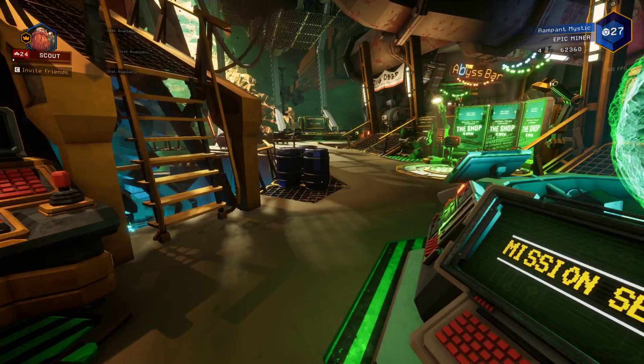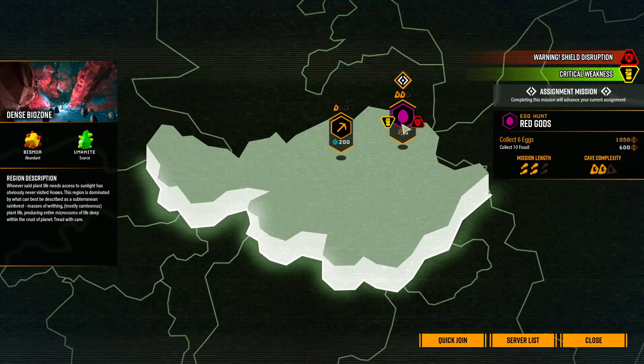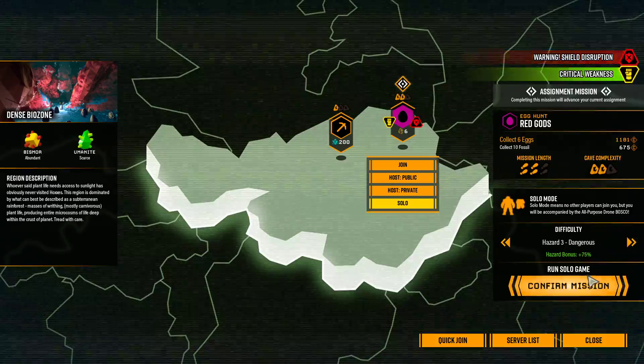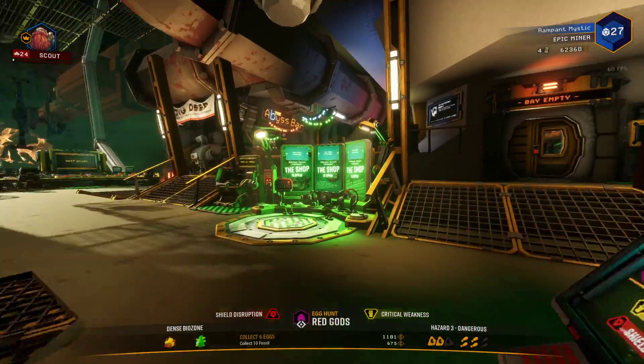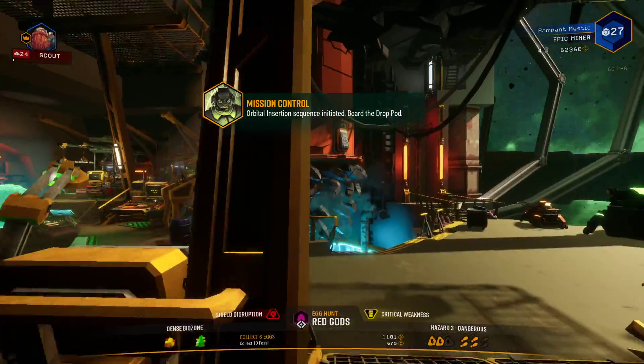Anyway, let's continue on with an Egg Hunt. It is a medium mission — okay, six eggs. Critical Weakness, Shield Disruption. I'm absolutely fine with that, sort of. It has a level three, and I should probably check the booster first.